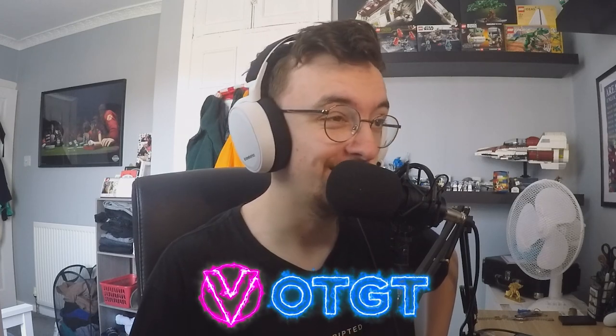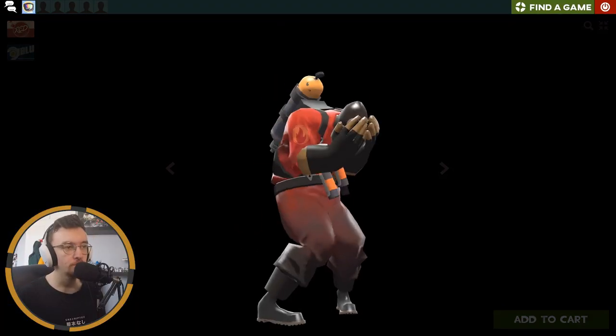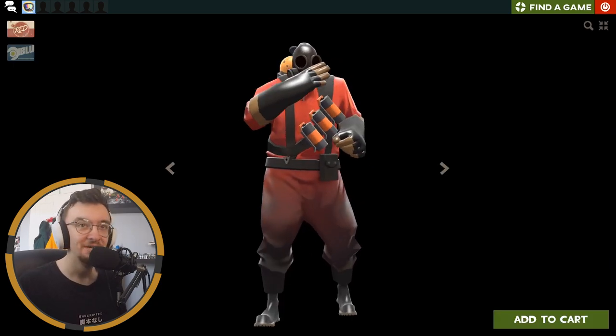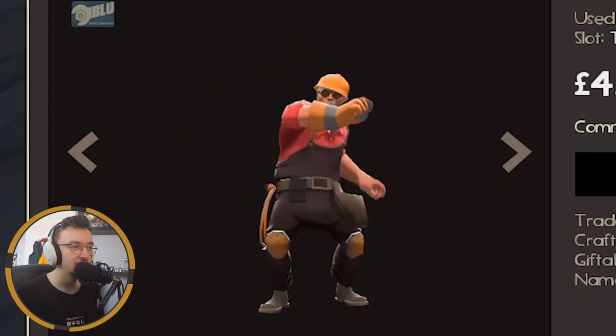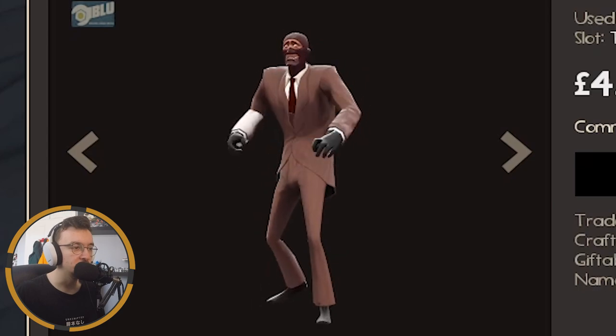First we're gonna check out the new items in the item shop. We've got the Scaredy Cat — it's just a scared bloke, not sure what there is to really talk about there. He's just scared, and that is for all classes, so every class is terrified. Can't quite see what the scout is though.